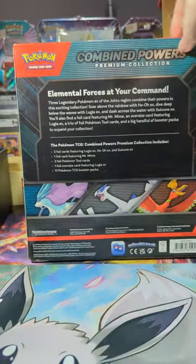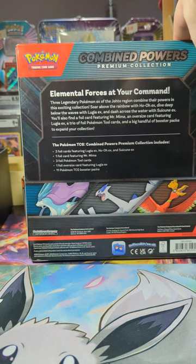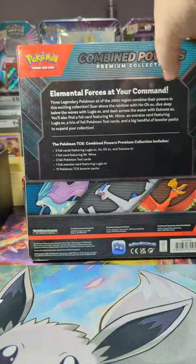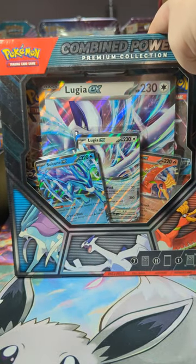The Premium Collection comes with three foil cards featuring Lugia EX, Ho-Oh EX, and Suicune EX. One foil card featuring Mr. Mime. Three foil Pokémon tool cards. One oversized card featuring Lugia EX, and eleven Pokémon TCG Booster Packs. Eleven packs? That's a lot. I didn't even know it came with the tool cards either. That's awesome. This is a good value.